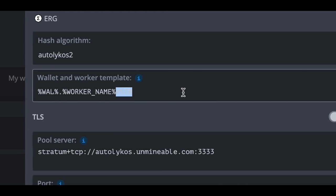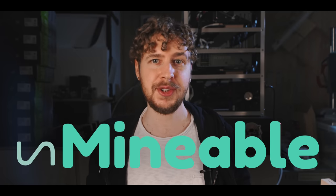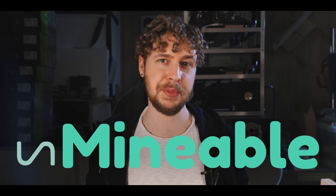You do this in your miner batch file on Windows or in setup miner config in your HiveOS flight sheet. Check out Unmineable through the link in the video description and get started today.